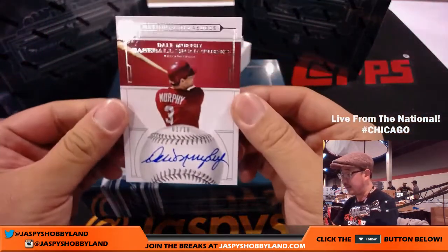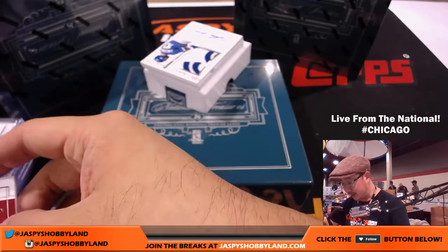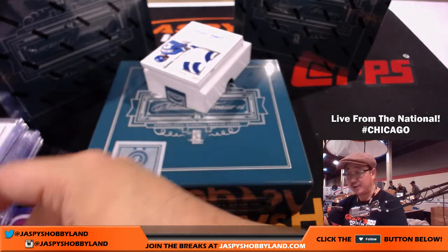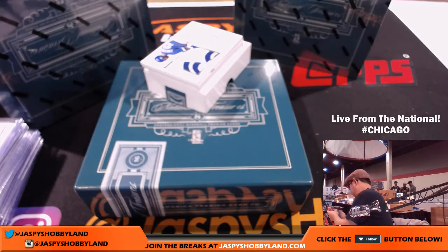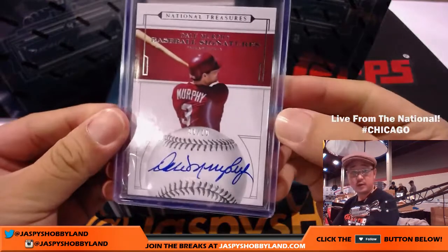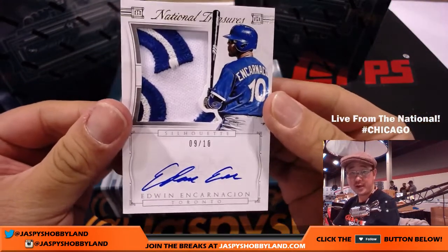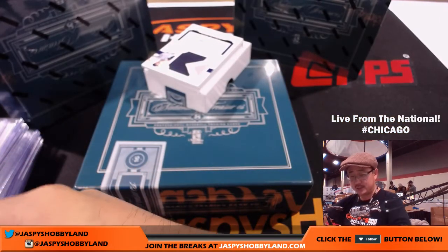We've got one out of 10, Dale Murphy — baseball signatures, Philadelphia Phillies edition of Dale Murphy. This is for Jason and the Phillies. Nine out of 10, Edwin Encarnacion — great Blue Jays patch right there, nine out of 10. That'll be for Rick Hunt and the Blue Jays. That is strong.